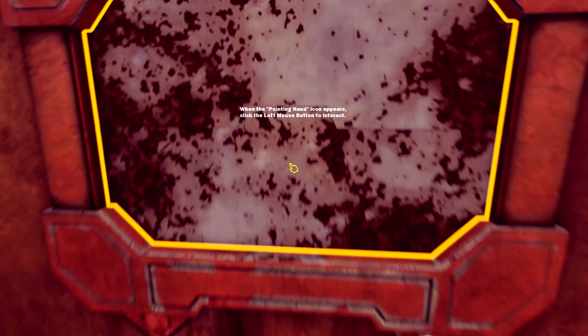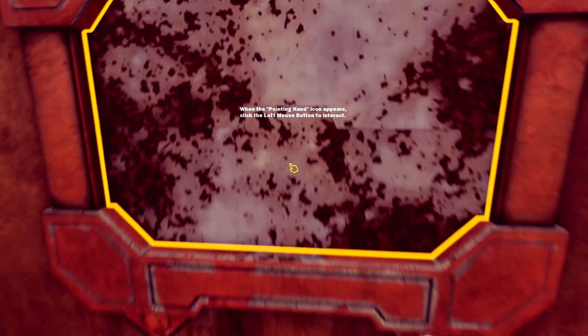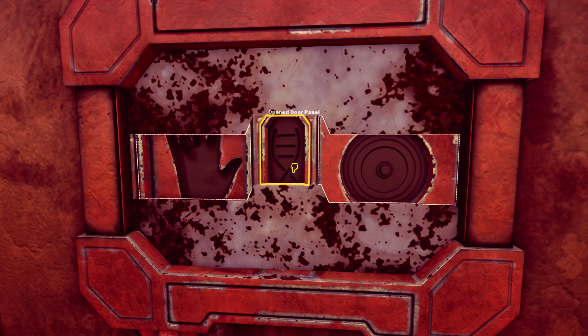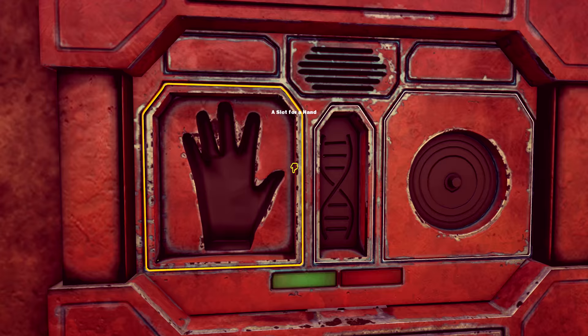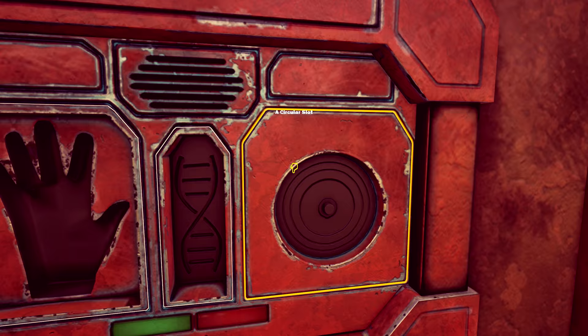What is this? When the pointing hand icon appears, click the left mouse button to interact. Open door panel — and then we have things I could click on, but I don't know what to do with them. A slot for a hand, well put your hand in it. A slot for a key and a circular slot. I thought it was going to be a slot for a disk — they both say 'a slot for' — but the game got me there.